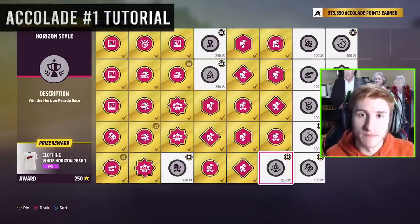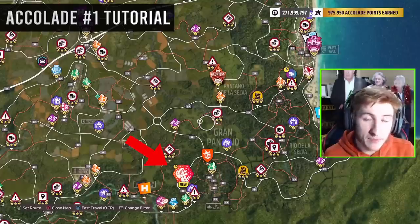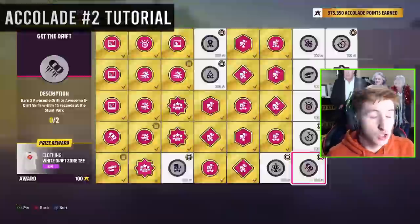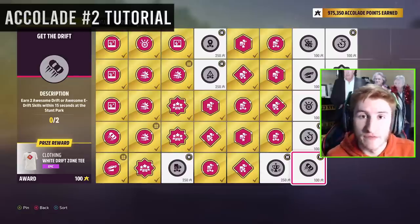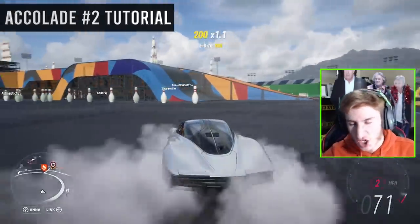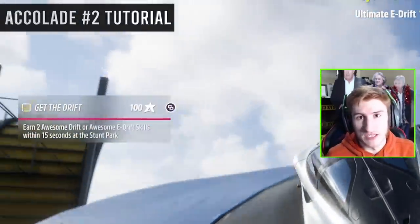Win the Horizon Parade Race — there is now a special parade race on the map, and all you have to do is complete it. That one's very straightforward. For 2 awesome drift skills within 15 seconds in the stunt park: go to the stunt park, drift around, and you'll get 2 awesome drift skills very easily.